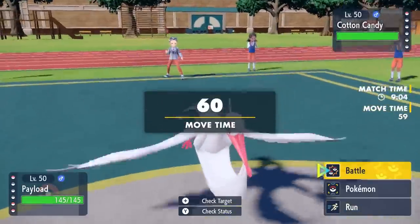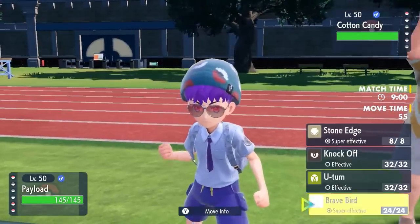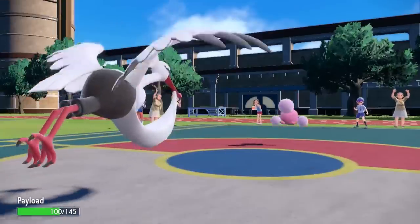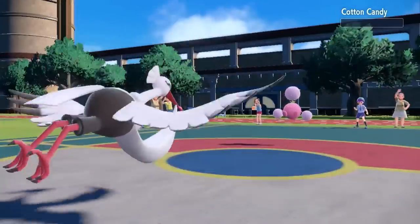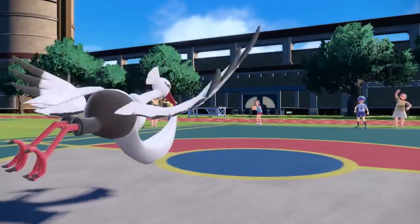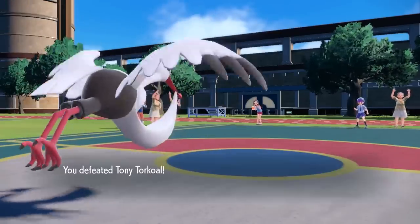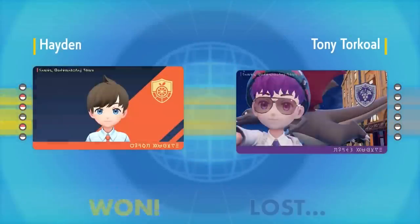I go into Bombirdier because it never gets to do anything — maybe it'll feel better if it gets to kill the Jumpluff. All I have to do is click Brave Bird for the win. Bramblegast is super fun to use — the tailwind shenanigans can be hard to pull off, but if you can make it happen it's pretty cool. Bombirdier finishes it off with Brave Bird, and that is the end of the match. Thanks for watching — leave a like if you enjoyed, and I'll see you next time!